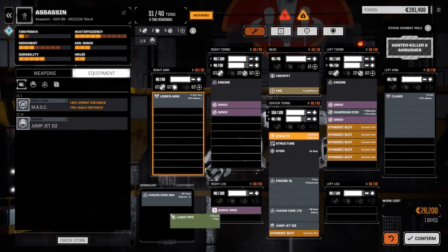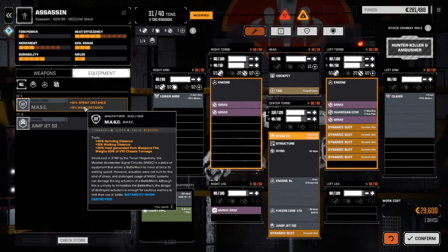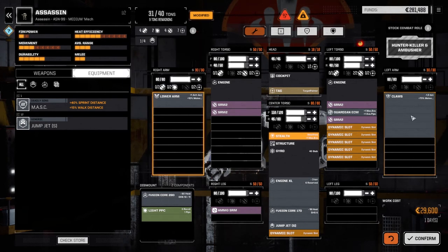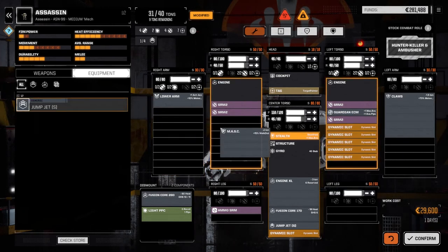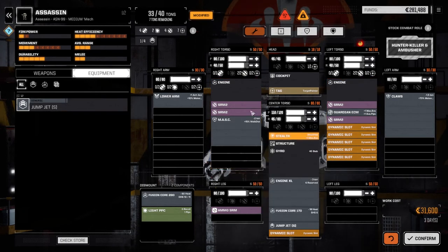I'm going to pull out this light PPC because I'm going to be pulling the large laser off of our Jagermech. Our heat efficiency has dropped woefully low here. We're going to be putting the MASC system in, which is going to increase the sprint distance and movement, but it's also going to increase the weapon heat.